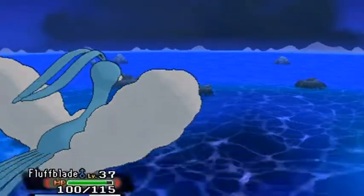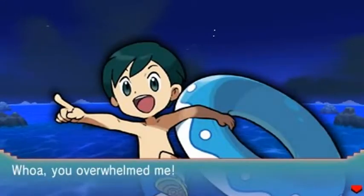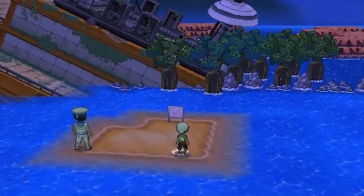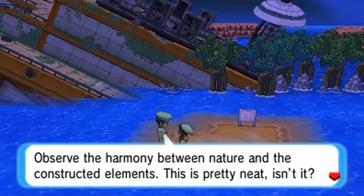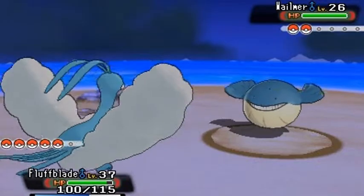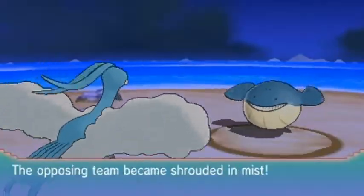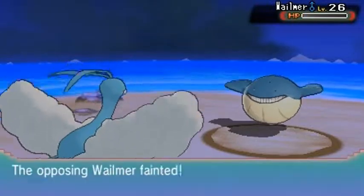Desert Storm grows to level 29 and is learning Faint Attack — don't want to teach it that. Tuber Charlie defeated! Next up — Sailor Duncan. He's coming out with a Wailmer. Dragon Breath for the win — stinky breath number one. Wailmer survives and uses Mist — don't know why that would work. Let's take it down with Takedown attack — oh yes, Takedown for the win!